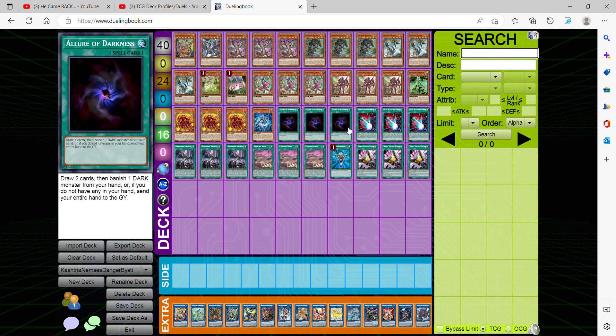For our spells, we're playing The Lure — obviously to draw two, you banish one DARK. We have about 12 DARK monsters, which makes this very useful. Playing three isn't a bad option because you want to draw into your core pieces as much as possible, keeping your deck as quick and consistent as possible.